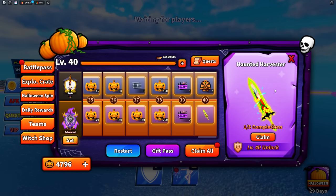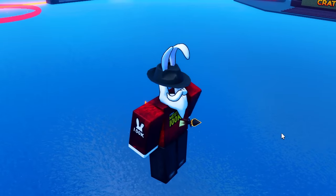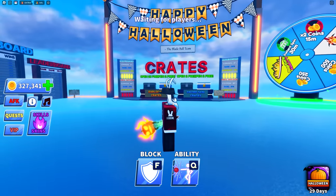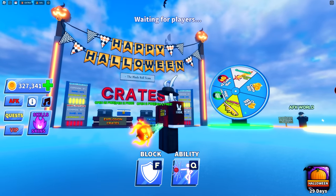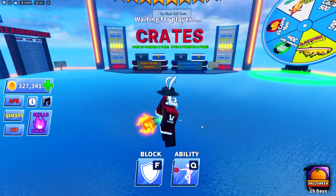The other sword from the battle pass is the pumpkin vine crusher, which is also very cool. It's the only sword obtainable without buying the battle pass, so it's completely free.